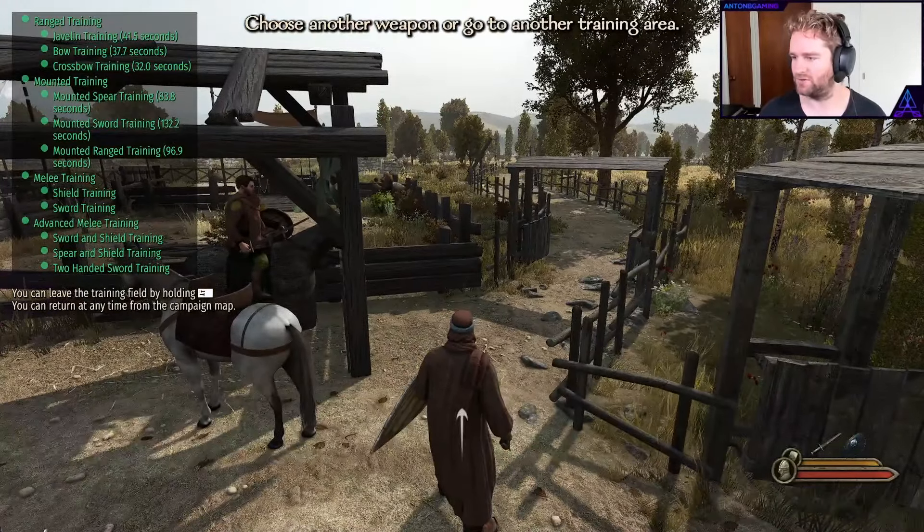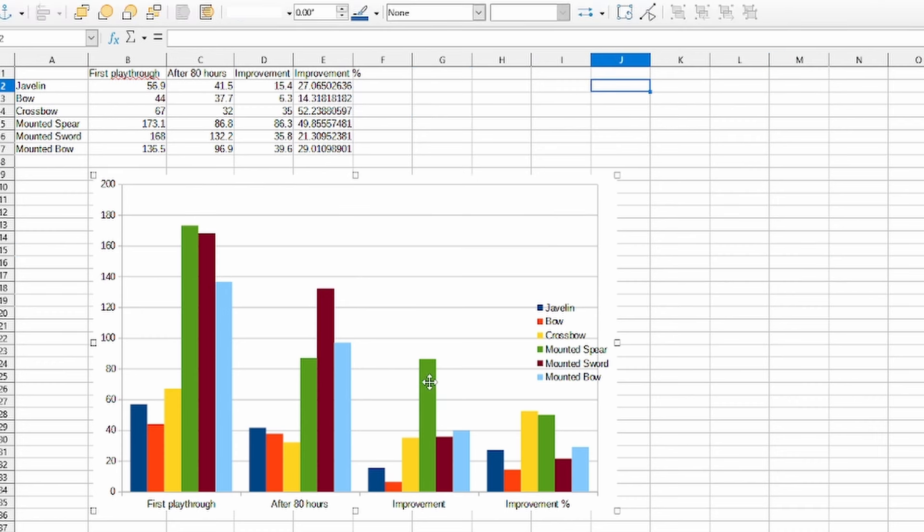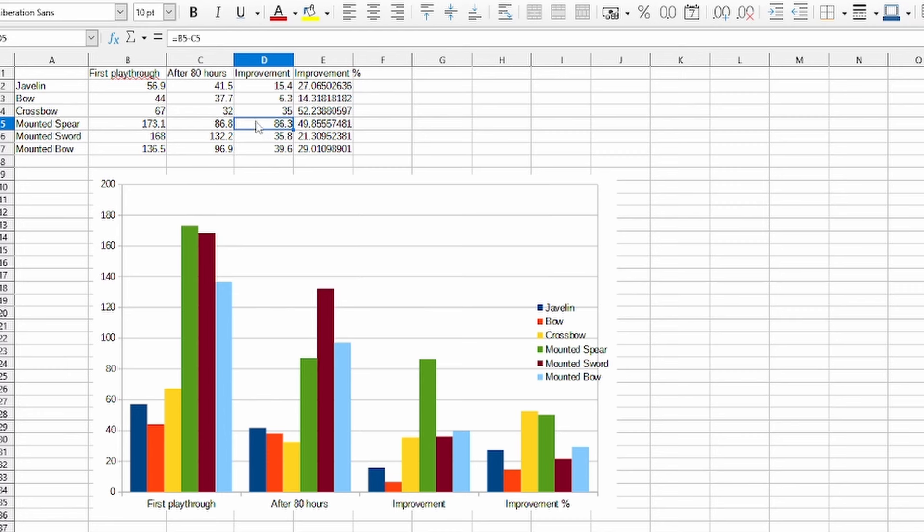All right, so improved in every way. Let's go ahead and do some math and see how much exactly we did improve. I've added up all the numbers — these are my times in the first playthrough in seconds, this is after 80 hours, and this is my improvement and the improvement percentage. By far the biggest improvement was my mounted spear — I cut the time literally in half. But I also did the same with the crossbow, which was actually my biggest overall percentage improvement. I did improve everything by at least double digits. Funnily enough, the thing I improved least on was just the regular bow. That's the improvement that 80 hours will give you. I haven't really done any data-driven videos on this channel before, so let me know if you liked it in the comments. Thanks for watching — I'll see you next time.